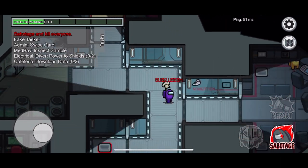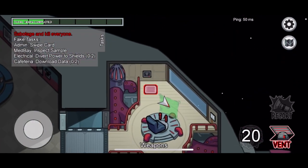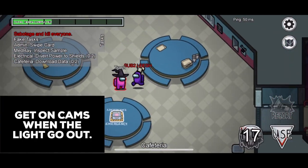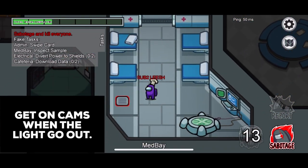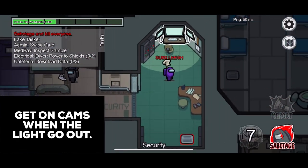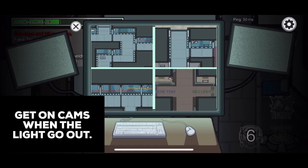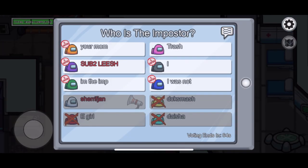I've never seen anyone say this or do this, but trust me it works. This tip is: when the lights go out, get on cameras. Many people think that cameras are dark too when the lights get turned off, but no, they're working just fine. I've caught so many people using this strategy. As soon as the lights go off, get on cameras and you will see the imposters kill. Once you do, just call a meeting and vote them off.